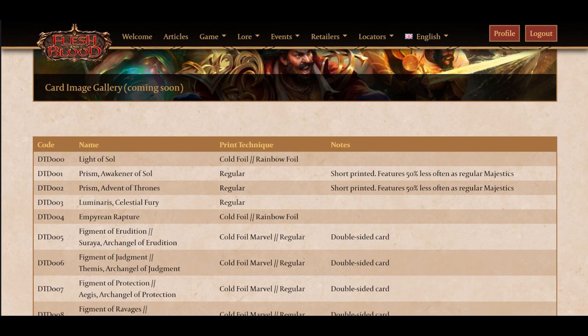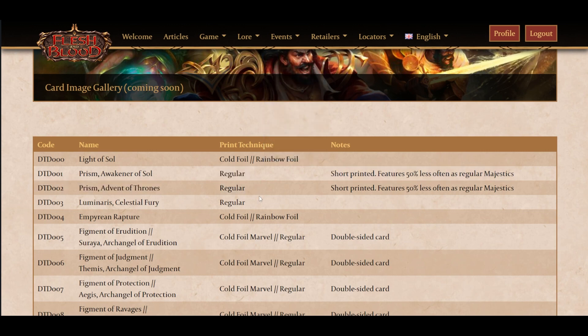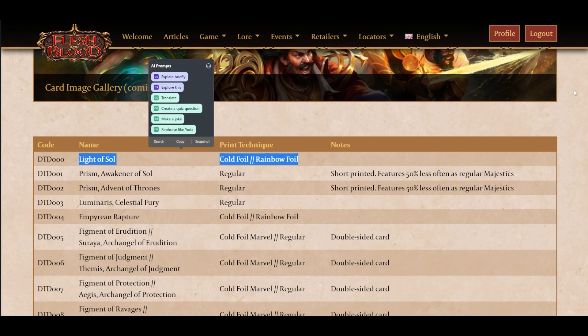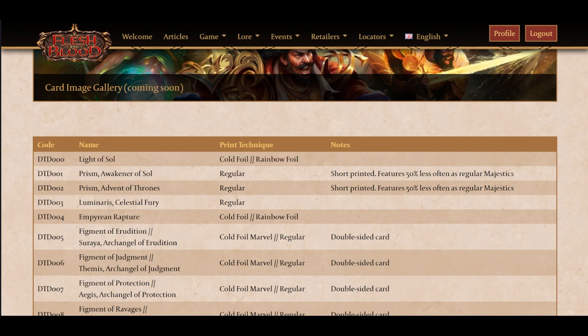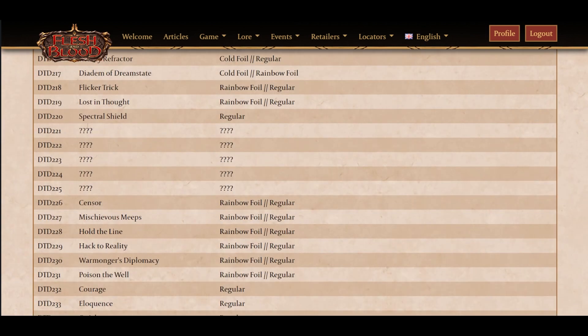Going solely off of this list, they're not cited to have Rainbow Foil versions. I would absolutely assume that they do have Rainbow Foil versions, and we still have some versions excluded from this list because they like to have their secrecy. Normally, Light of Soul, the Fable, isn't auto-included in spoilers - it didn't come out as a spoiler, it got leaked, and they've decided to include it in the list since everyone is talking about it. But we do still have those generics - there are still a few slots, and I believe one is a legendary.